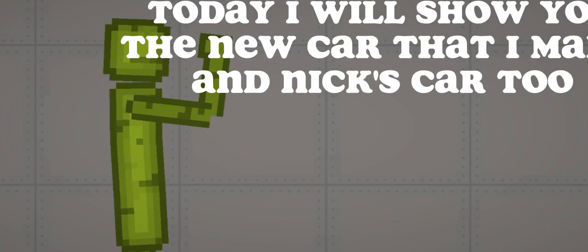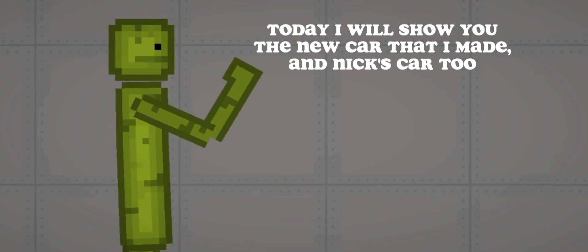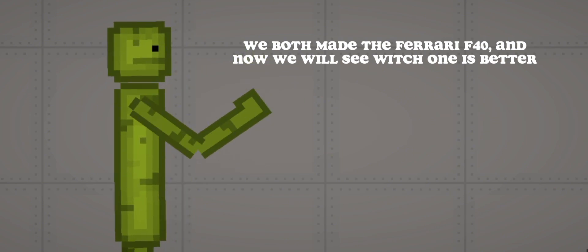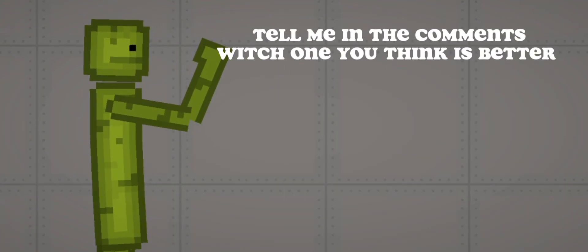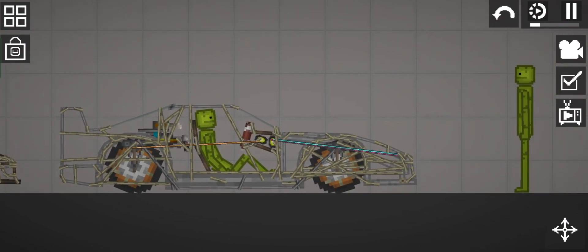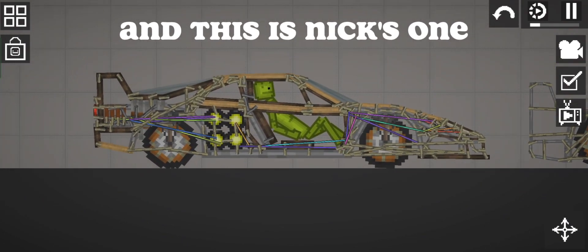Hi guys, today I will show you the new car that I made and Nick's car too. We both made the Ferrari F40, and now we will see which one is better. Tell me in the comments which one you think is better. I hope you will like the video. These are the cars — this is mine and this is Nick's one.